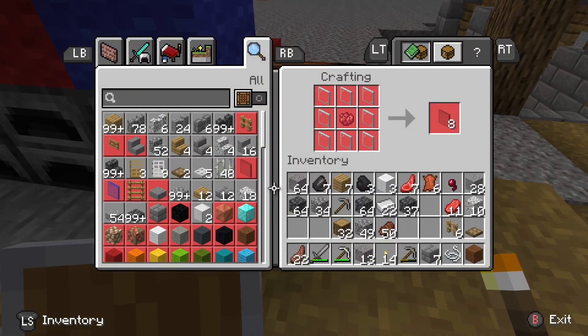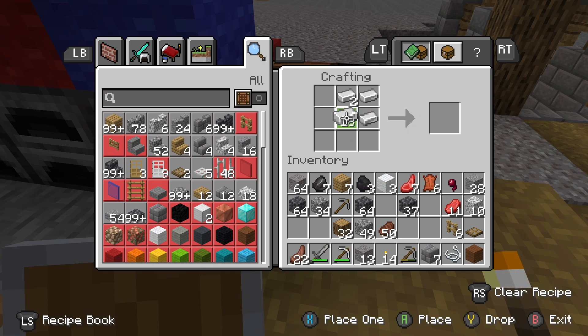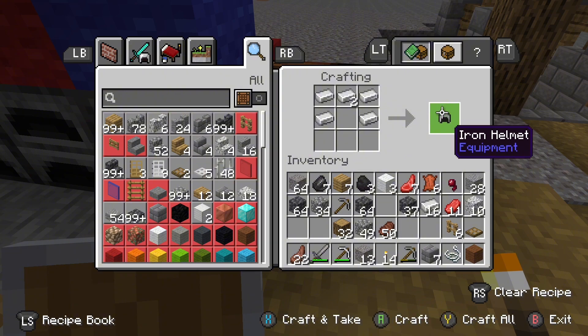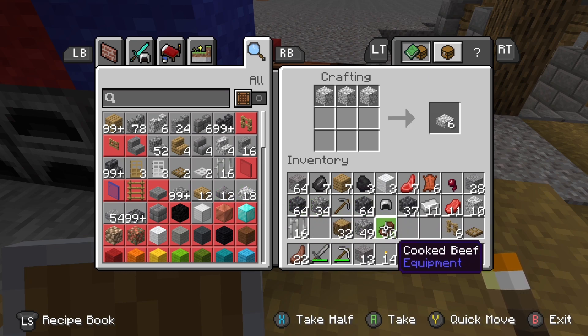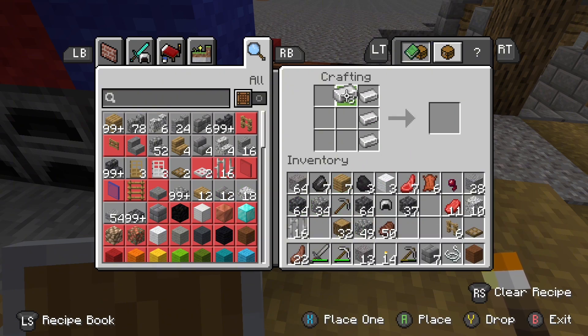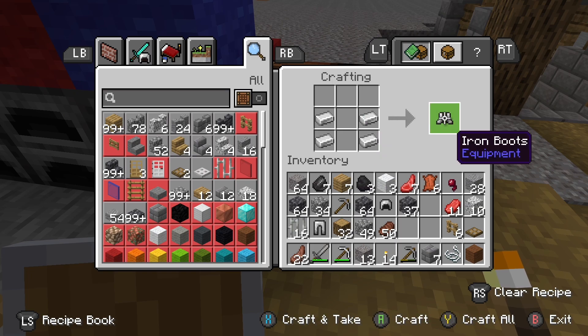I did get some iron earlier and I smelted it - it's 22 ingots - so I can start making some iron armor, which would be quite good. I've already got diamonds and quite a bit of iron. I'll make some leggings as well and some boots. There we go, we got some boots.